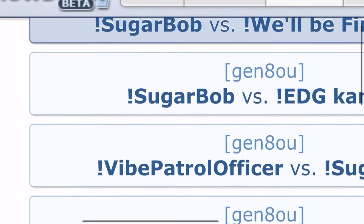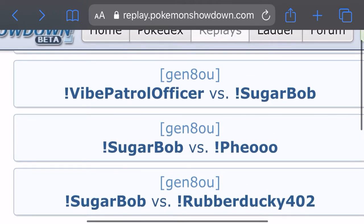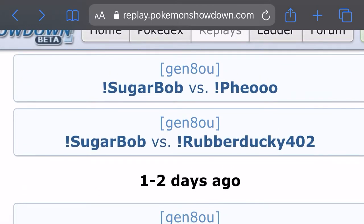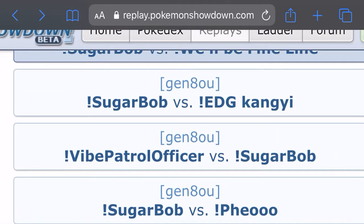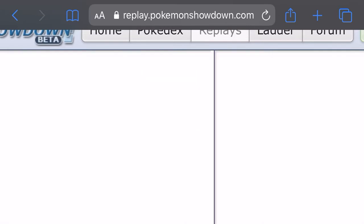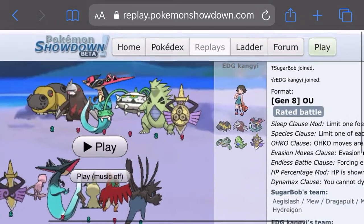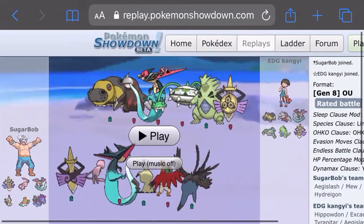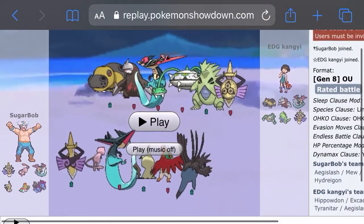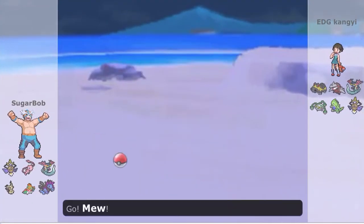We have a ton of replays. This was the toxic guy — the patrol officer from my last video. This Kangi guy I've beaten like 10 times, so let's just show him. Also there's a guy who always plays a sun team with Venusaur and whatever, and I always beat him too — he quits. Okay, let's see this one.